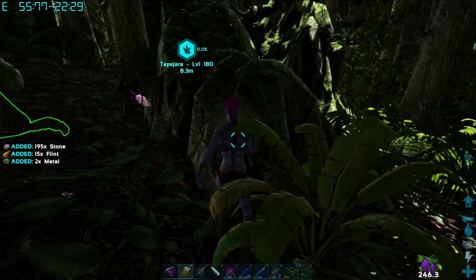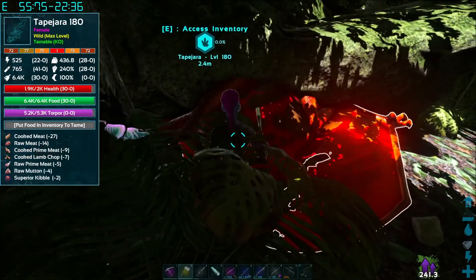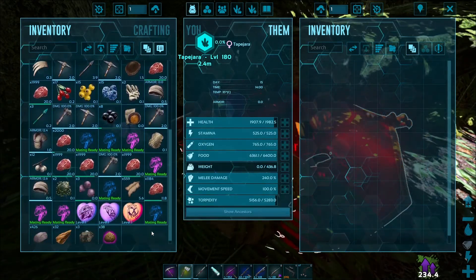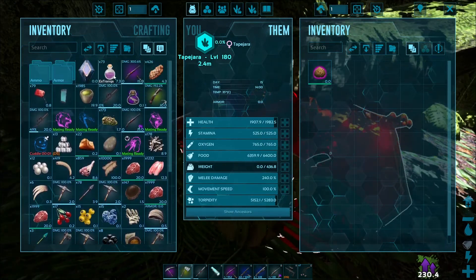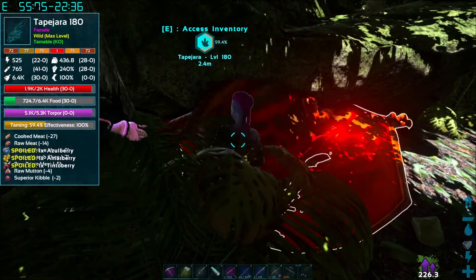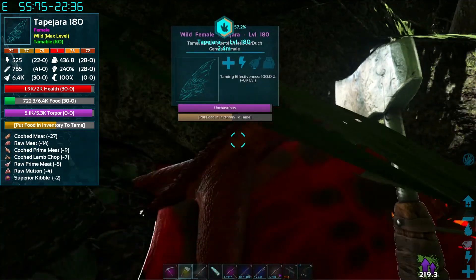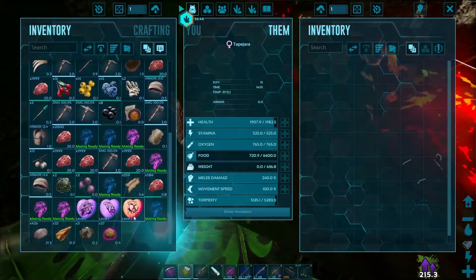I also found an explorer note — that's what the little thing is in the corner. Let me give it some kibble. I want to make sure nothing has messed up this tame. Taming effectiveness: 100%! Okay cool, I'm good to go.